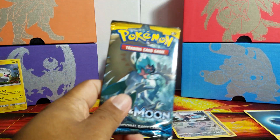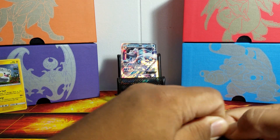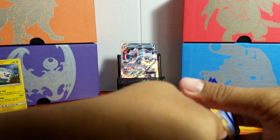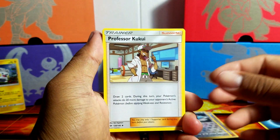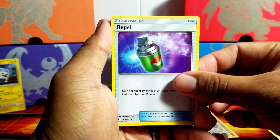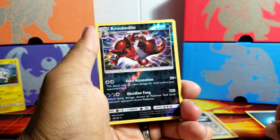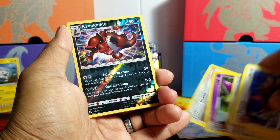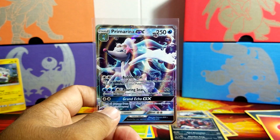Let's hope that we can pull the ultra ball with this last and final Sun and Moon pack that we have for this three pack blister, come on! We got a Professor Kukui, Golbat, Repel, Poipole, Togedemaru, Snorunt, Makuhita, Ferroseed, a reverse Krokorok which is awesome, and the last and final rare is a Masquerain. So no ultra ball there guys, but we did manage to get one GX - Primarina GX, awesome.